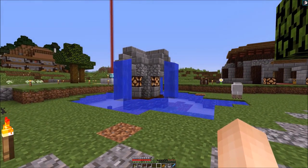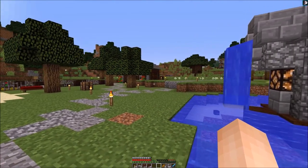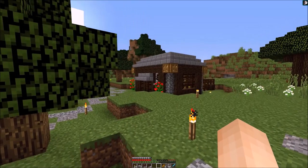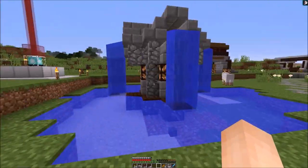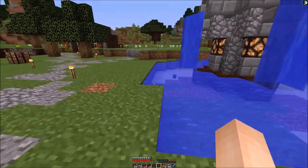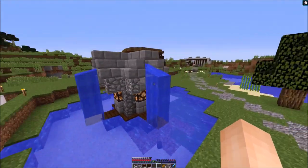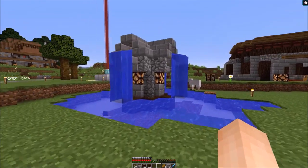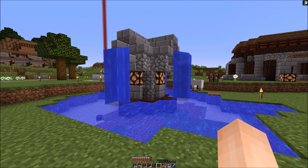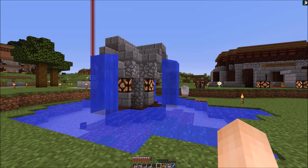I think that looks pretty sharp — it fits in with the library, it fits in with the villager house, it fits in with where we keep the cattle over here. I'm pretty pleased with that. Let me know what you guys think — if you'd rather it be in a little encased area, or if we should jazz up around it here with maybe some flowers, some bushes, maybe a little park bench or something. I hope you guys enjoyed it. Thanks for watching — make sure you help me get the word out, throw a like on here, subscribe. I'm loving doing this for you guys, so I'll see you next time.